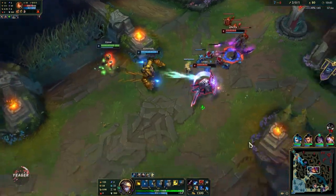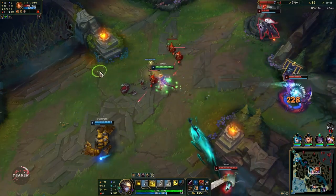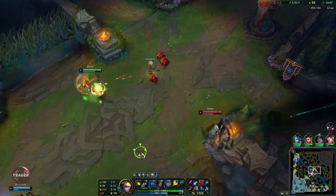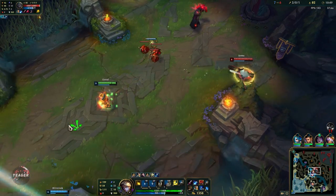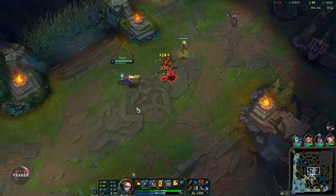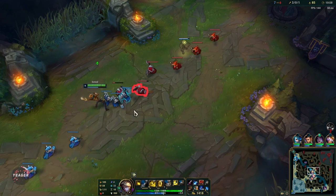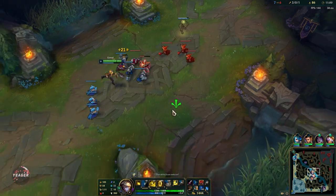If you are an ADC, remember to stay behind the front line, poke people with your Qs, and if they are within range then also get your auto attacks off. Otherwise just stay back, hit those Qs, and if you manage to do that consistently then you are going to win a lot of fights. Plus Ezreal with the Sheen - there are very few champions who can match that damage.